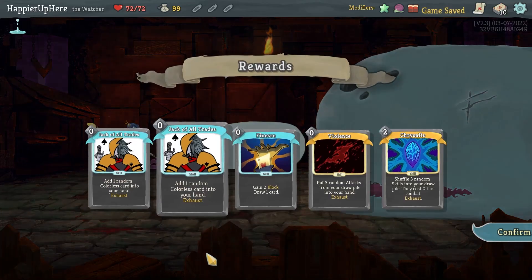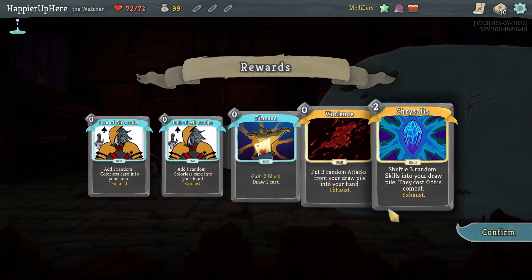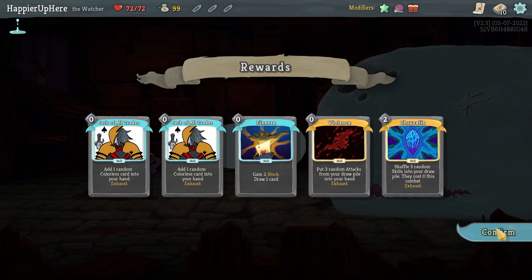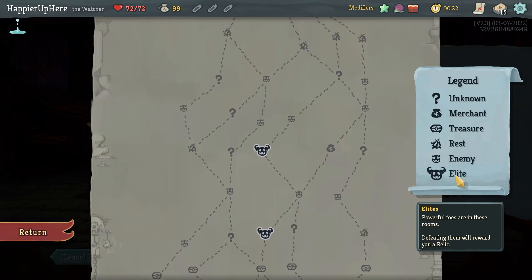Today's run: Watcher with All-Stars and time dilation. With binary collector bonuses it might be difficult, so I might have to remove one of the Jack of All Trades. Other than that it looks decent — I can try to remove the Chrysalis, and if I can also remove the Violence, I'll go for the Popper modifier. Let's start with Jack of All Trades first.